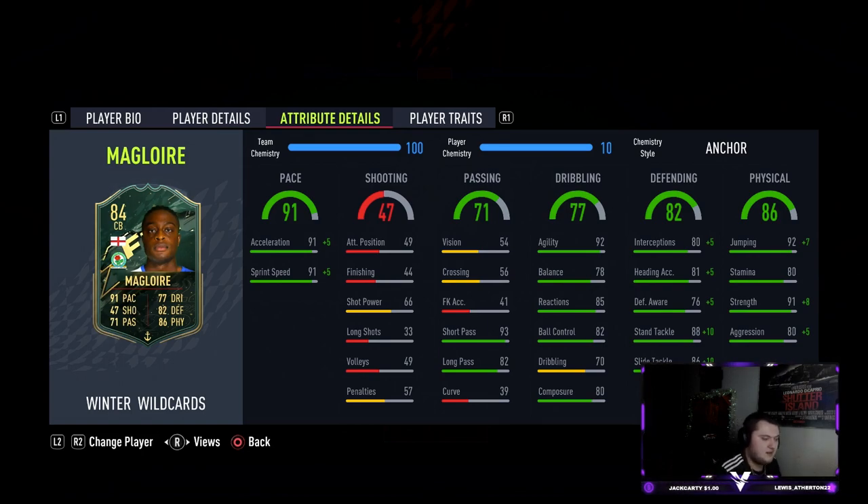Plus five on defensive awareness taking it up to 81, plus ten on stand tackle taking it up to 98, plus eight strength taking it up to 99, and plus five on aggression taking it up to 85 — which is still a bit low for me.